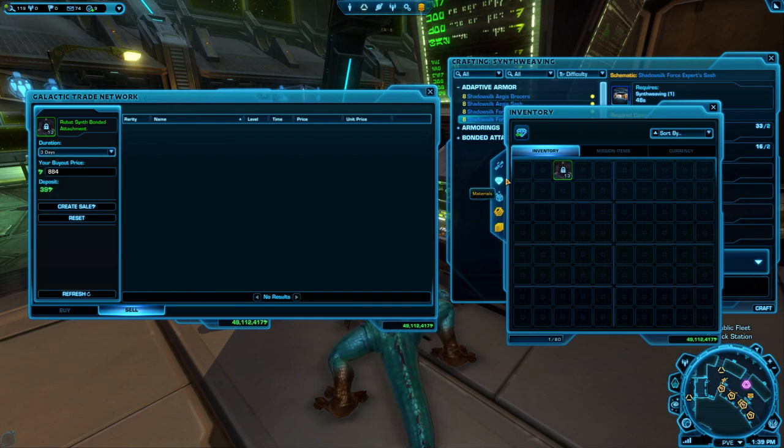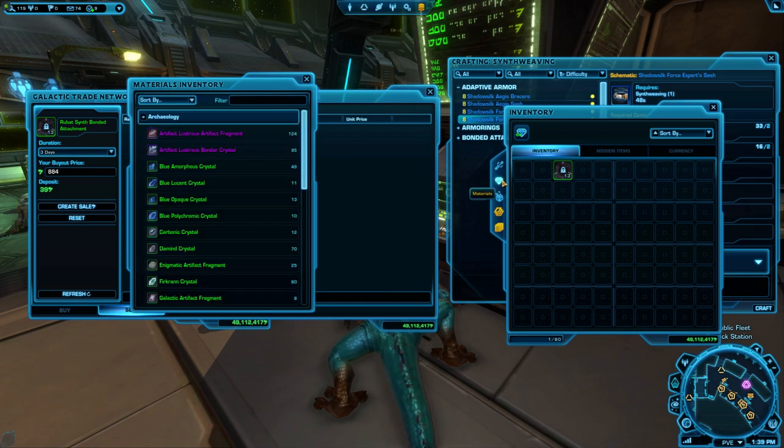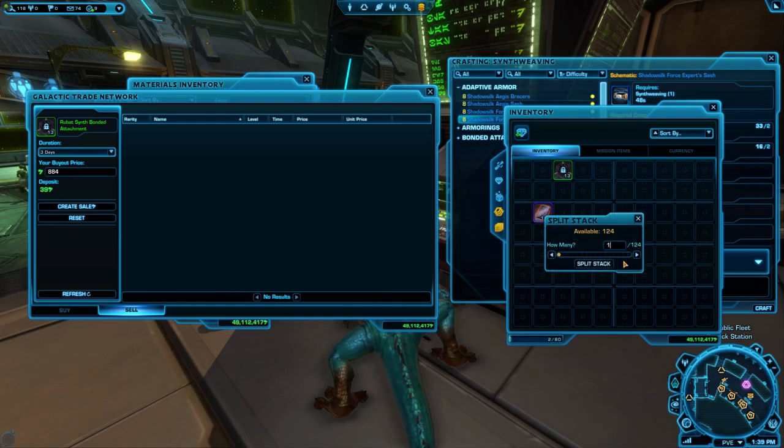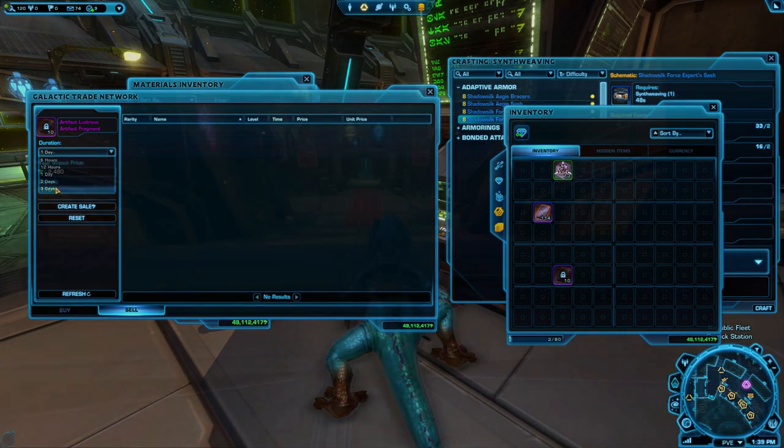To take crafting materials out of your materials bay to sell, open your materials bay and right-click the item — it'll go into your inventory. To split a pile of materials or any other item, shift-right-click the pile and type in how many you want to separate out. For normal crafting materials like what you get from archaeology, players usually want to buy them in piles rather than one by one.